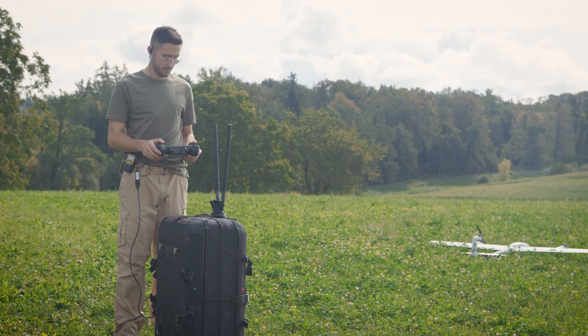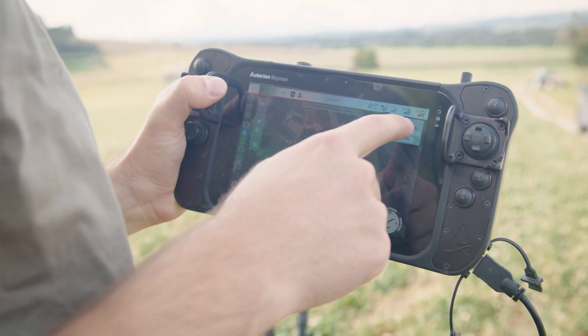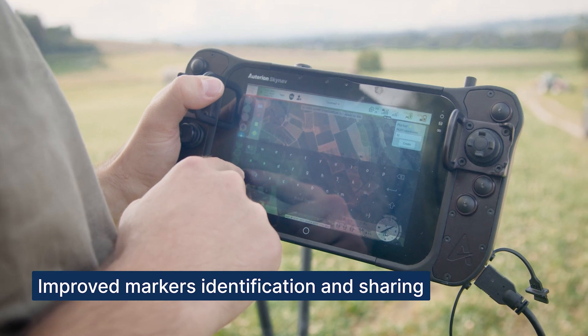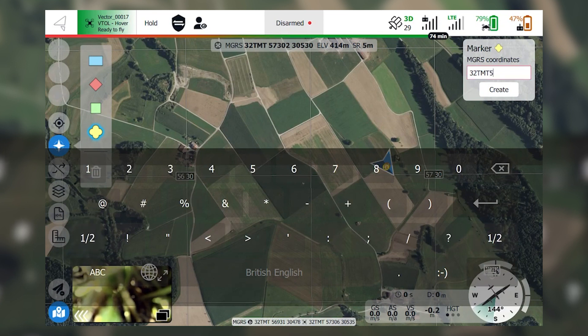Block 1 — this is command and control. We have information about suspicious activities. In the last Autorion Mission Control release, we have improved markers. It is now possible to enter them by coordinate, besides dropping them on the map. This makes it easier for the pilot to mark potential areas of interest, as communicated by command and control.